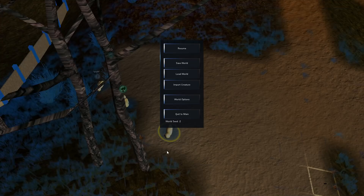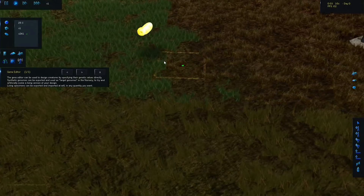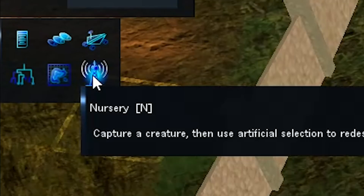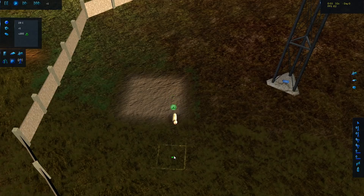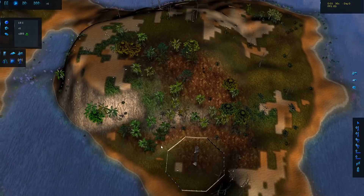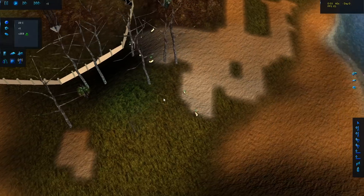Let's grab this little guy and place him in our incubator — it's called the nursery. We can place him in the nursery and start modifying him. For this episode I want to create dinosaurs — just gigantic, massive creatures, probably the biggest creatures this game has ever seen. This guy just died because we didn't feed him, so let's move another one in.